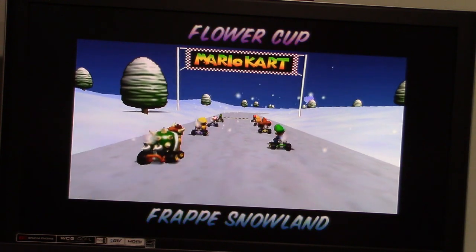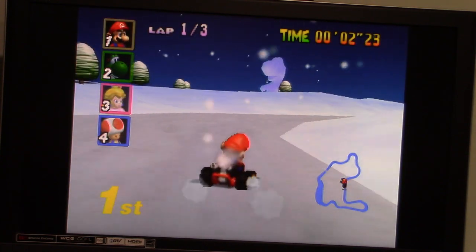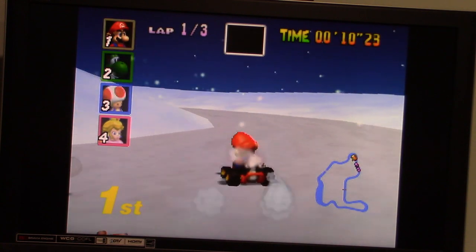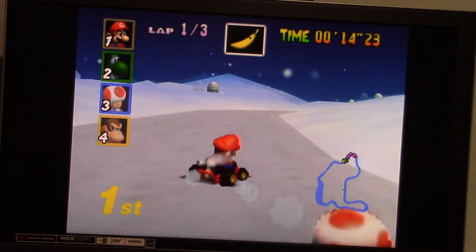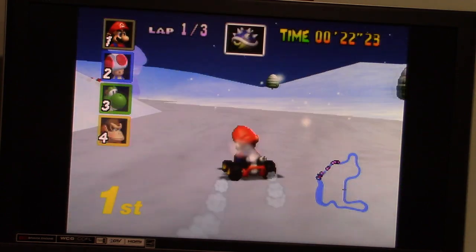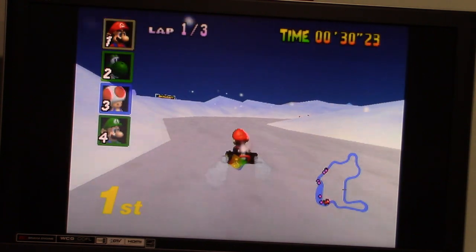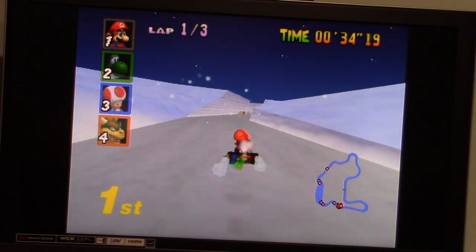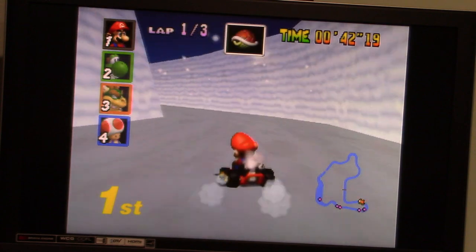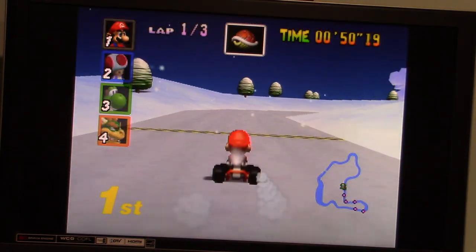Alright, now on to race number two, which is going to be on Drop Pace No Land. Got you, Yoshi. There's the fake item box - that's not too bad. I got a red shell. I do want to hold on to this in case I get passed for the lead.